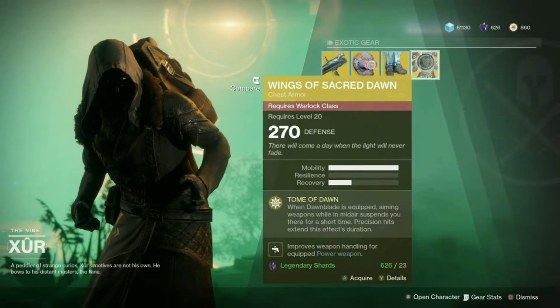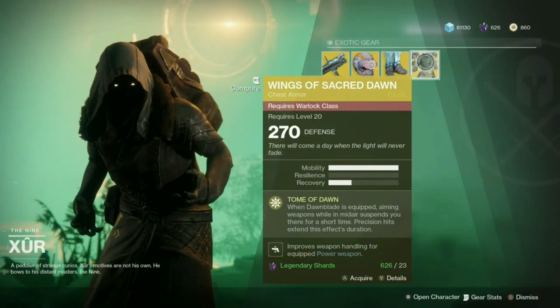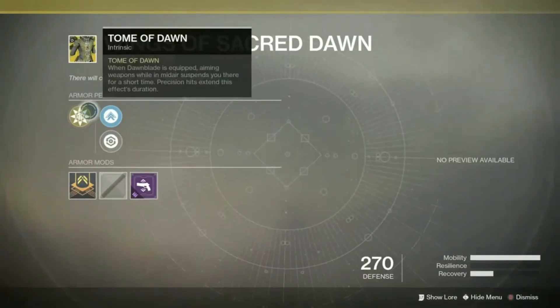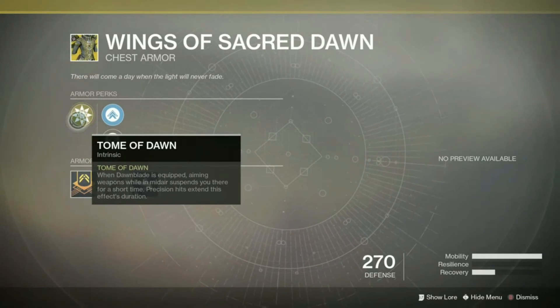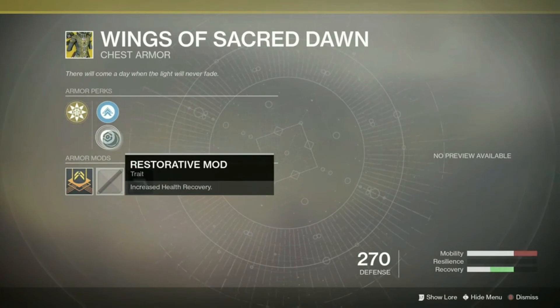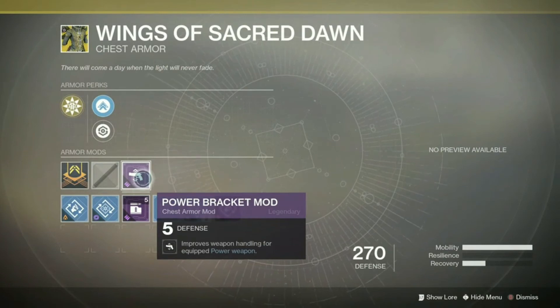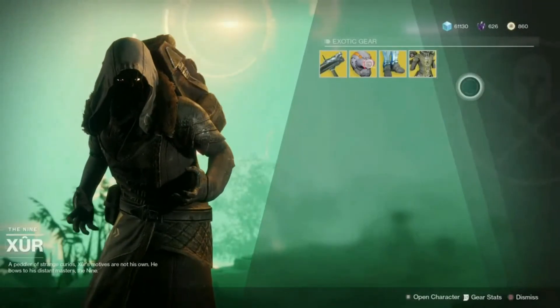For our Warlocks, they're the ones who get screwed over this week with the Wings of the Sacred Dawn, which was sold back in the first week that Xur was selling things. This is for those of you that like to run the Dawnblade, because when the Dawnblade is active, aiming weapons in mid-air suspends you for a short time and precision hits extend the duration. So you can just jump up in the air and keep shooting while floating. It's a big target for everybody but Dawnblade likes to play in the air. This one's got a 3-1 split between mobility and recovery, and you can switch for a 2-2 split. It comes with a Power Bracket mod that improves weapon handling for equipped power weapons. So that is everything he's got this week.